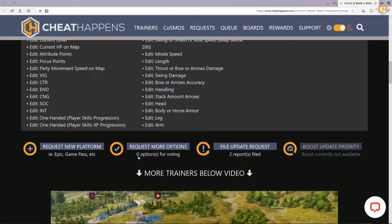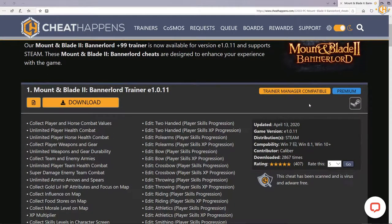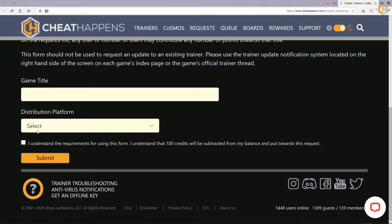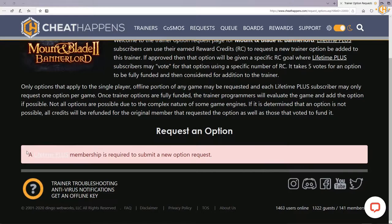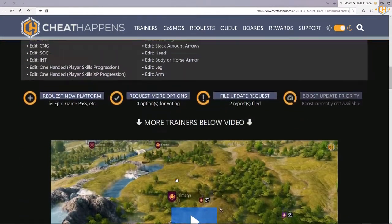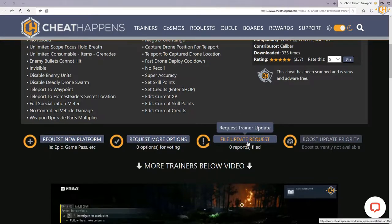At the trainer page, you also have some cool options to spend credits on. You can request a new platform — let's say if this game comes out on Epic Store or GOG, you can request a new trainer made for that platform for 100 credits. You can request more options, but you have to be a Lifetime Plus member for that — new options for the trainer.